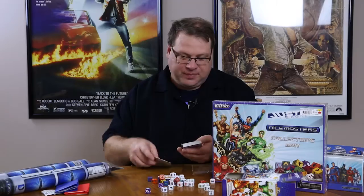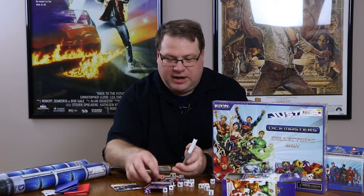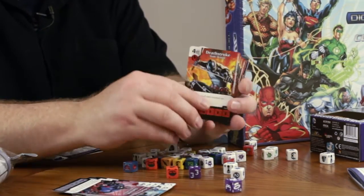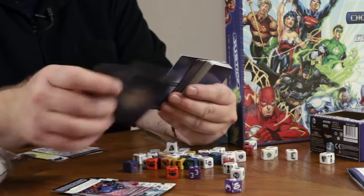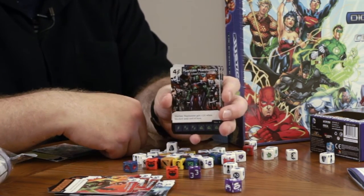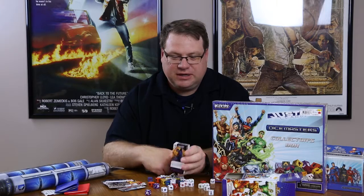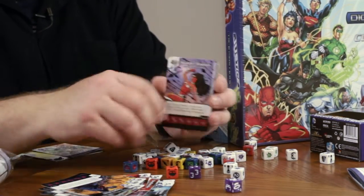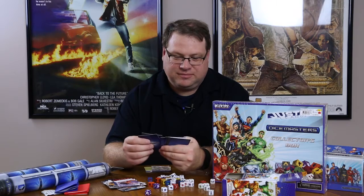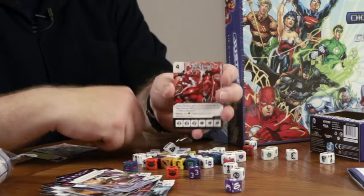In this starter set we have Batman, Darkside, Deathstroke, Green Arrow, Martian Manhunter, and of course all of these have different powers and capabilities. Superman, Wonder Woman, Zatanna, and then we have the power cards. So we have Anger Issues, Casualties, Fist of Fury — a basic action card — the Phantom Zone, Pick Your Battles.